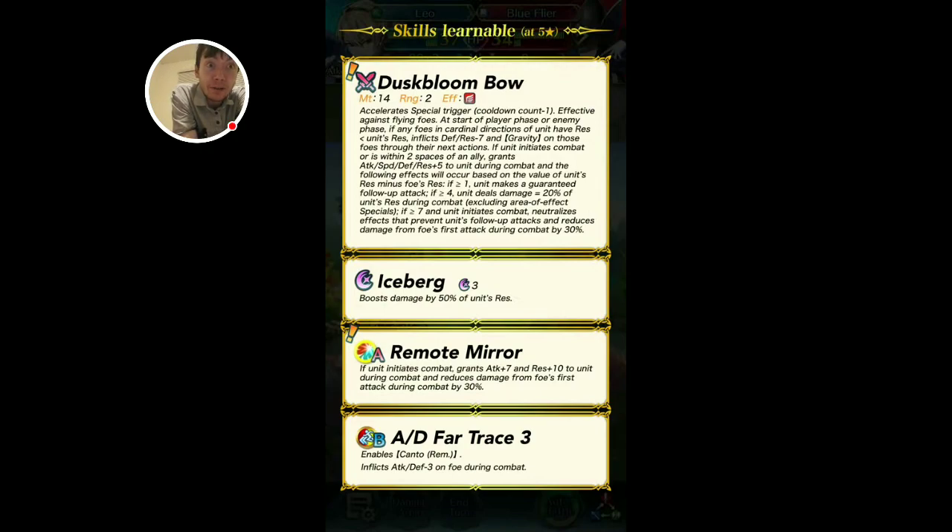The Dusk Bloom Bow: at start of player phase or enemy phase, if any foes in cardinal directions have res less than unit's res, inflicts defense/res minus seven and gravity. If unit initiates combat or is within two spaces of an ally, grants special plus five. The following effects occur based on unit's res minus foe's res — another res check. I keep telling you guys we're in a res meta. You have to start believing me. The new Tiki, the new mythic, and now Dusk Bloom Bow too — there are a lot of res checks.